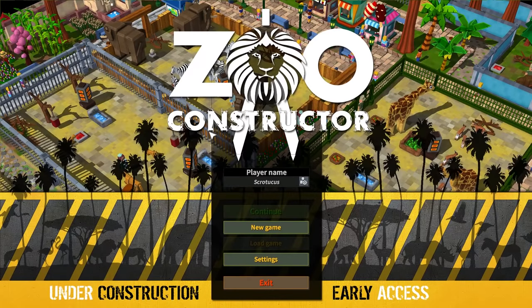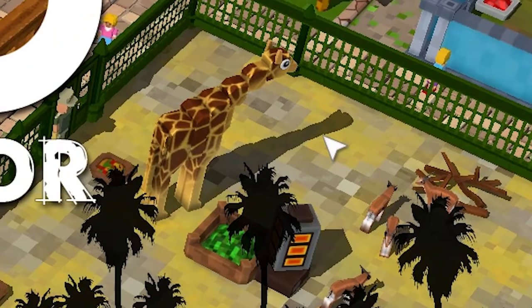All right, so we're checking out the only game that takes a delicious three-dimensional game like Wildlife Park 3 and makes it snort Minecraft dust. It's Zoo Constructor. I don't really know what else to say. I guess it's pretty charming. You have glorious derp giraffes like this in a slightly blockular fashion.